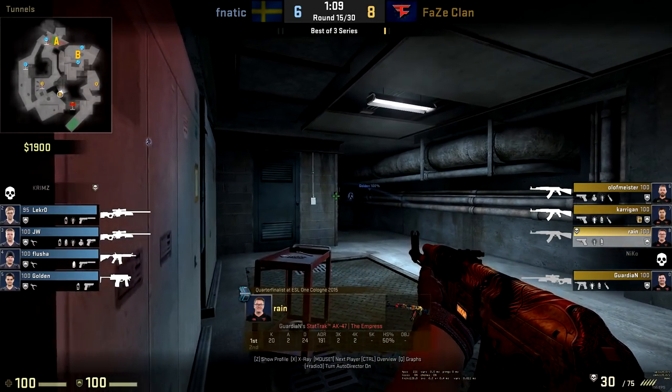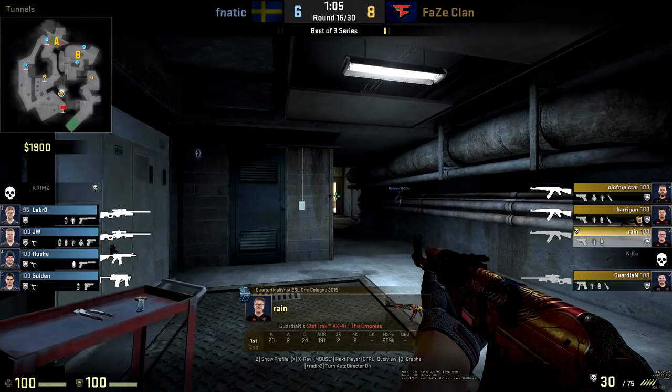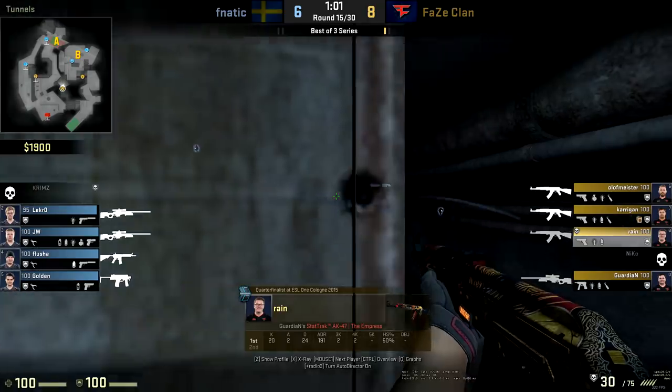Again he gets the instafrag in — there's nowhere for Krimz to go after shooting Rain. Krimz can't do some crazy KZ jump out because Niko is good enough to pick him off. That's how Rain reacts if his team still wants early short control but connector is smoked off.